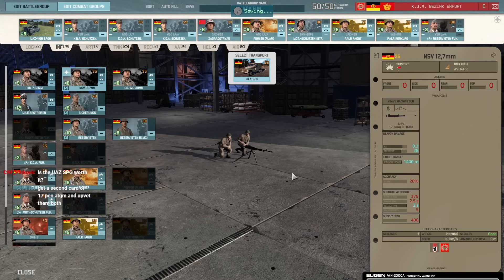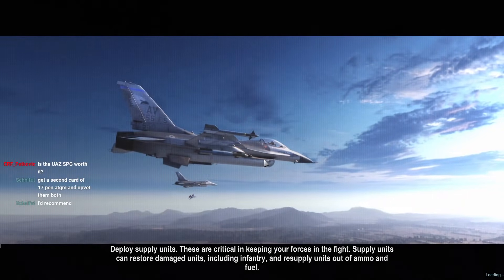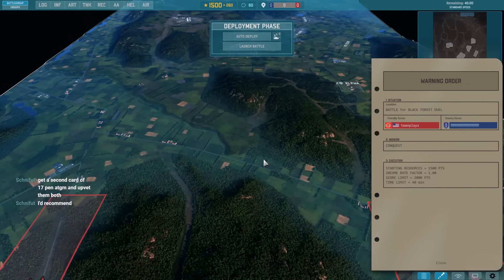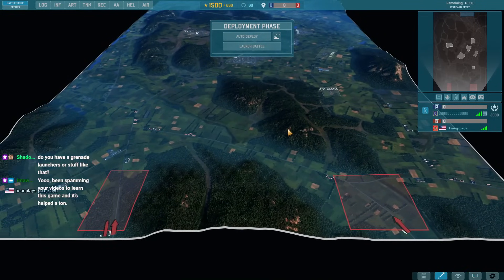Is the UAZ SPG9 worth it? Probably not. It's more useful if we get a wide map like Black Forest — just run around the sides and try to do something. It's probably not going to be very good. Well, here we go — we got Black Forest, perfect. This is the map I wanted, so we can try it.